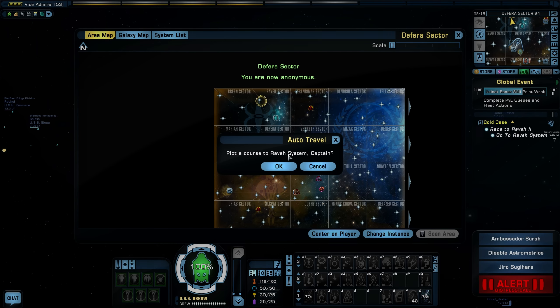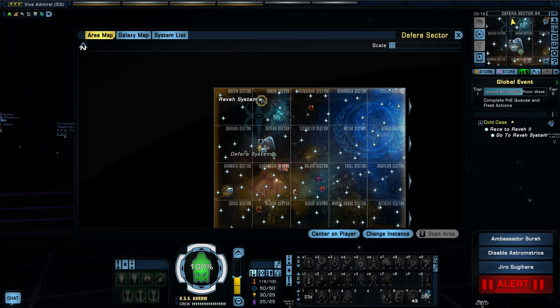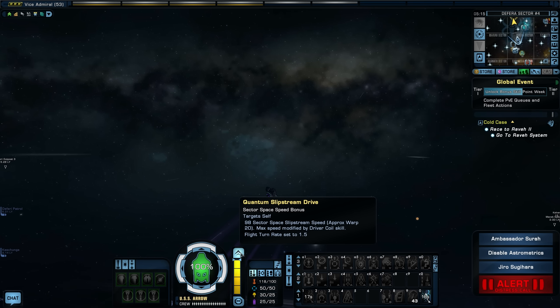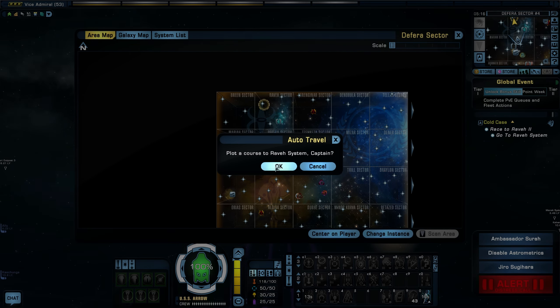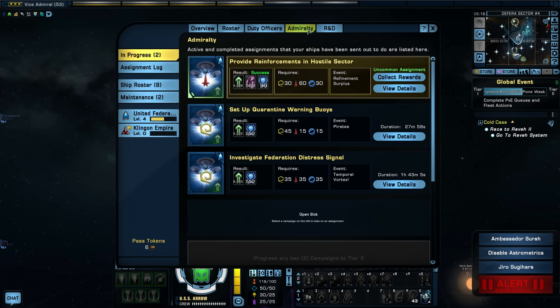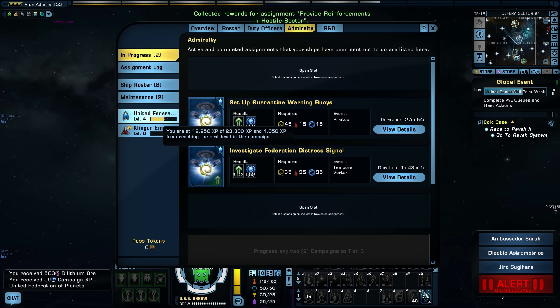Now we go back up to the top again where we just were — to Rava 2. I can't slipstream, I have to wait. I do have Admiralty System stuff going — collected one reward on that.